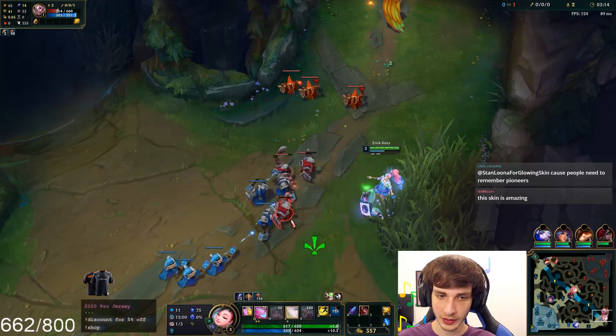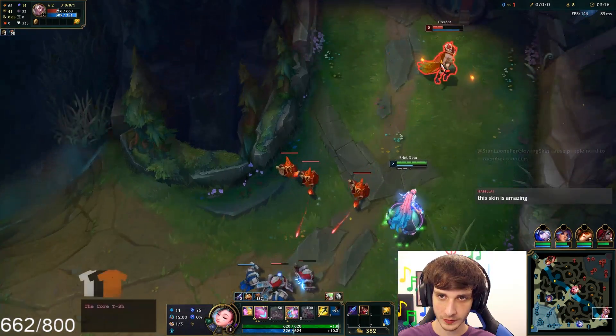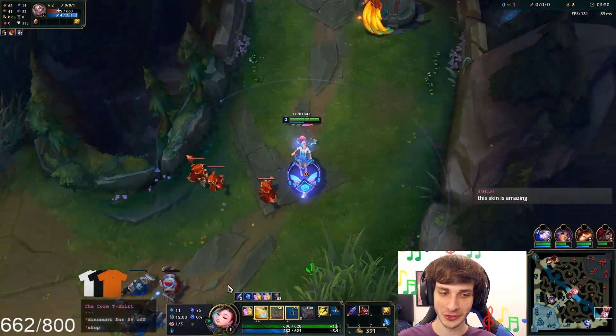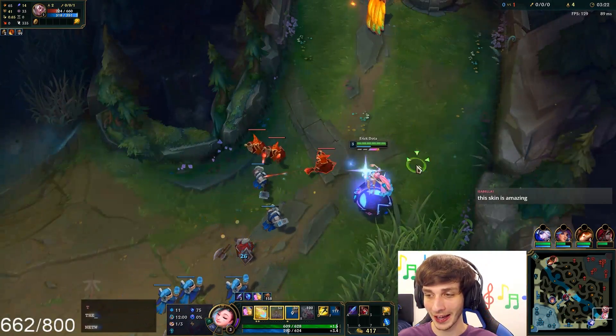I win Biscuit just for some mana regen. I'm going to actually shove the wave here as best as I can. The good thing about Seraphine support is she's good at stopping recalls because her range is so high, so that's good.